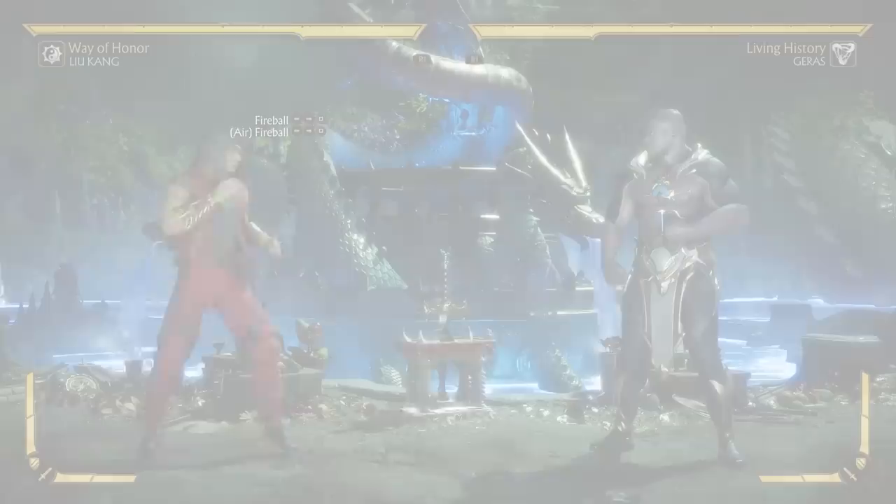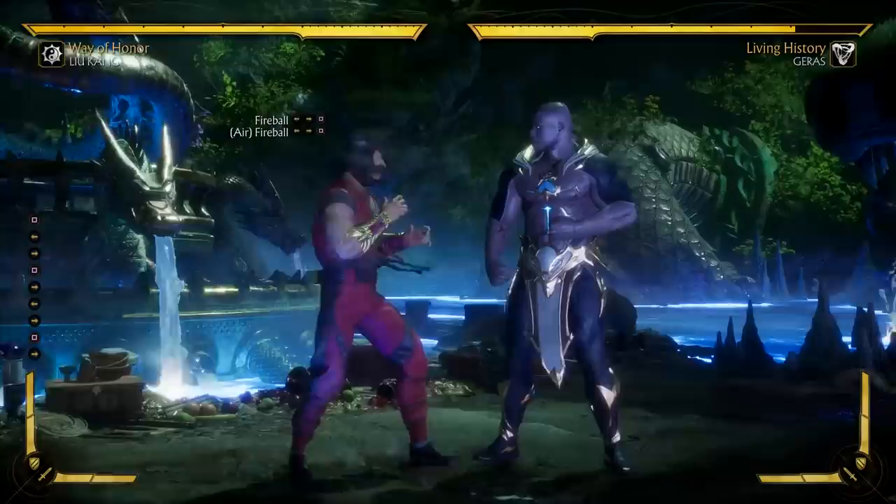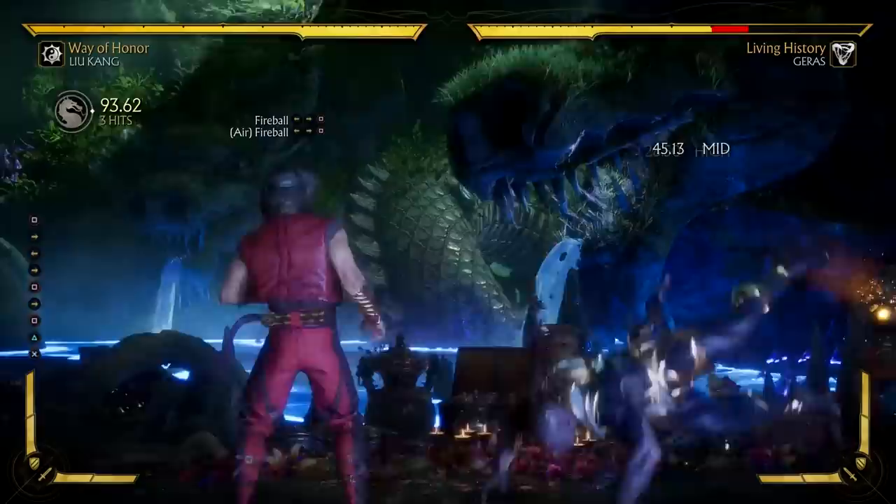Next, let's talk about Liu Kang's special moves, starting off with his default attacks. Liu Kang's fireball is fast and does decent damage. However, it is a high attack, so the opponent could duck under it, and it's also unsafe on block, so you don't ever want to do it right in the opponent's face, as they could punish you for a full combo.